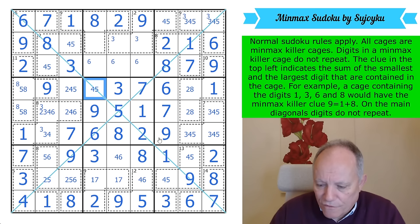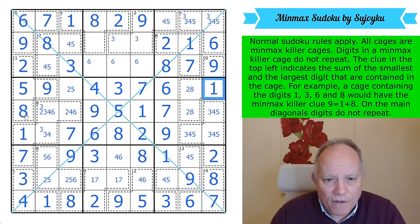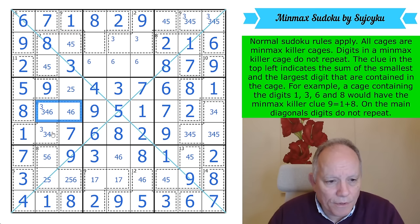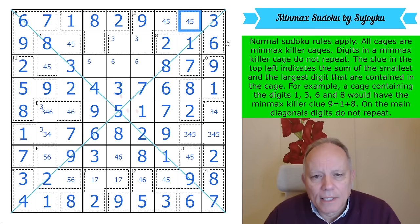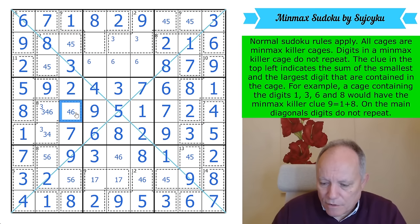We've got 4 on this diagonal, so 5 in the center of the puzzle. 4 there — that's not a 4. The 5 in the center is fixed. 8, 5 — that fixes 8. 2 — that can't be a 5. We've got a 3-4-6 triple; that's a 2. That's not a 2; the 2 in the cage goes there, finishing the diagonal with a 3 in the corner.